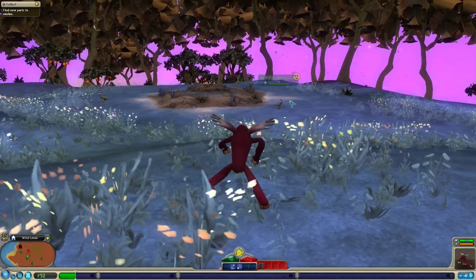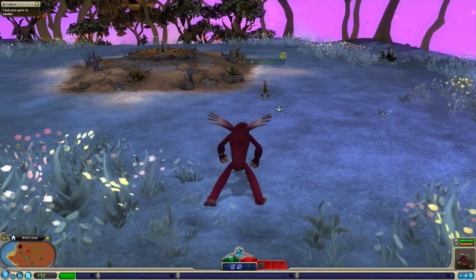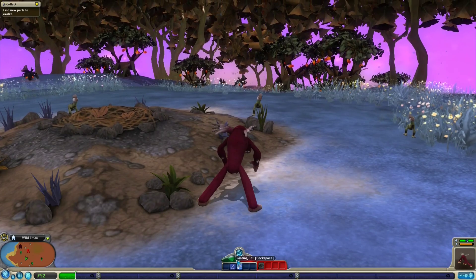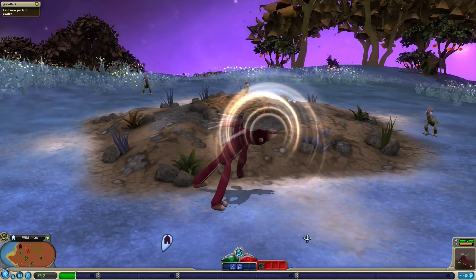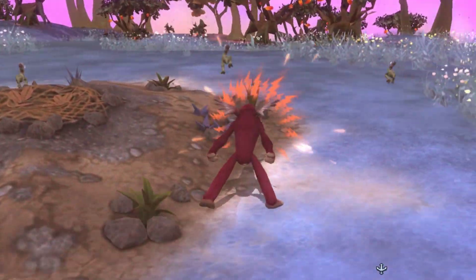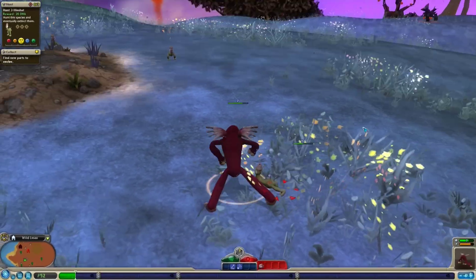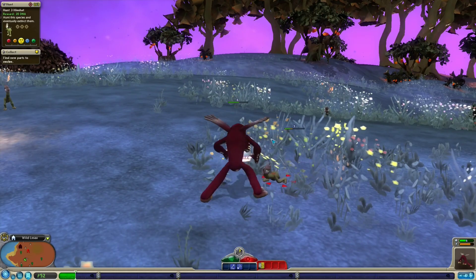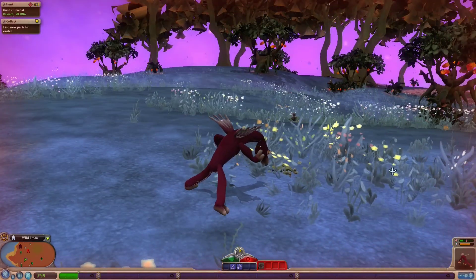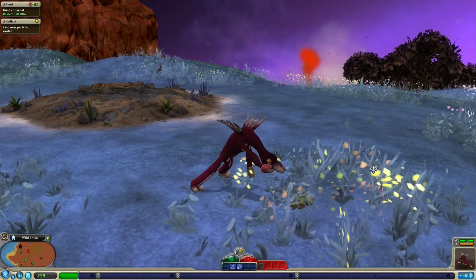Let's try to become friends with these guys — is that a thing we can do yet? I'll go up to him, see what happens. He doesn't look too strong. I just want to be friends. How do I dance? I don't think we're there yet — that really only leaves us one choice. Can we dodge? We bite then we move — no, that doesn't work. We need to finish him off. His homies just don't even help — that's crazy. I mean, I'm a pretty big dude I guess.